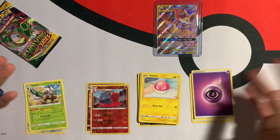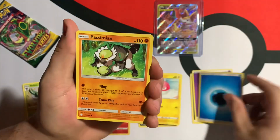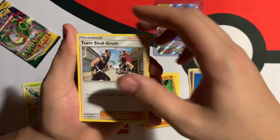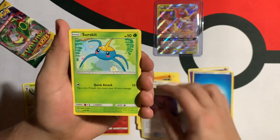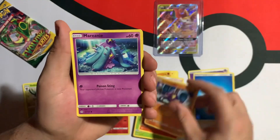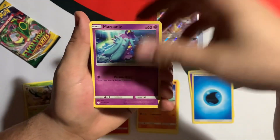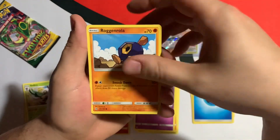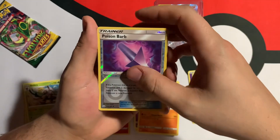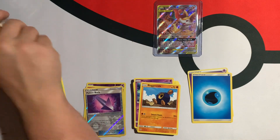Green code card — I cannot remember what that means for Sun and Moon. Kicking it off: Water Energy, Simipour, Team Skull Grunt, Poison Barb, Zorua, Growlithe, Crabrawler, Marnie, Roggenrola, Poison Barb Reverse into Incineroar Non-Holo. Not too much in terms of hits.